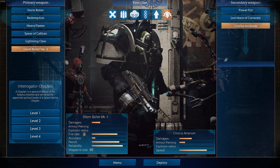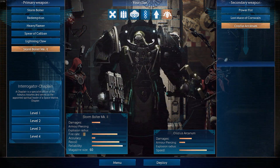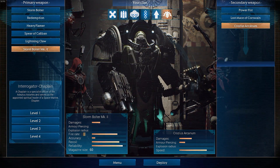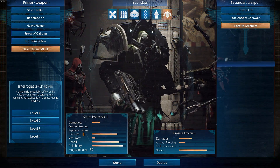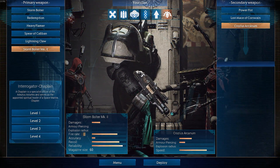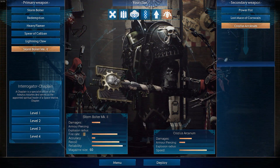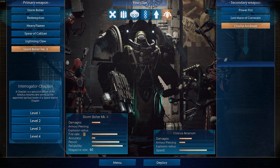This is the new weapon they've added — it's the Storm Bolter Mark Two and it looks glorious. I think because it's the Storm Bolter Mark Two, they've based it off the Phobos pattern Mark Two bolter. It actually does look like a Phobos pattern design. What do you guys think? Let me know in the comments — I definitely think it's a Phobos pattern design.